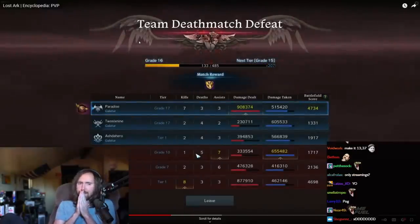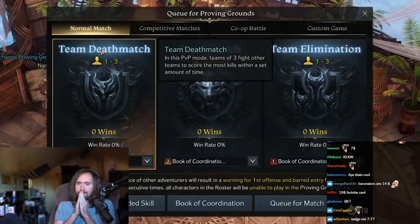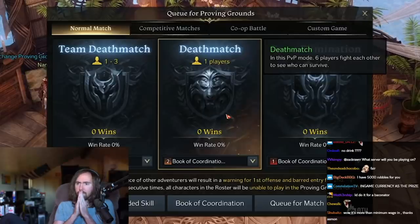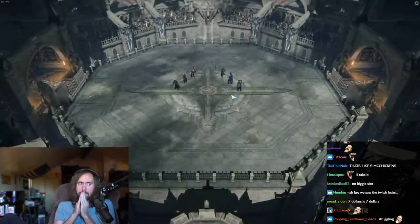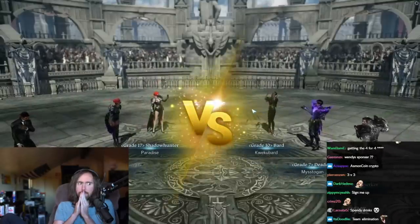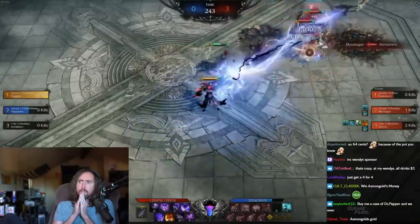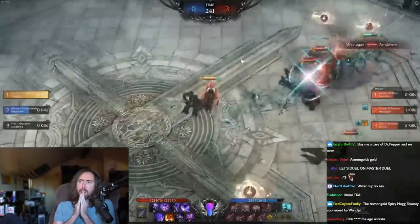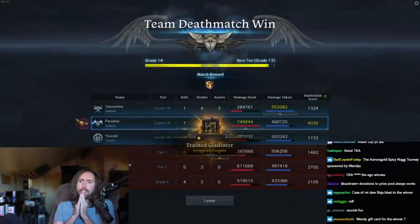There are three main PvP modes for you to experience: Team Deathmatch, Deathmatch, and Team Elimination. Team Deathmatch is a 3v3 setup. There is a set time limit and you battle it out in a small arena. When you die you can respawn, so the focus is to rack up the most kills possible as a team. You can also duo queue for this mode if you want to dive in with a friend.